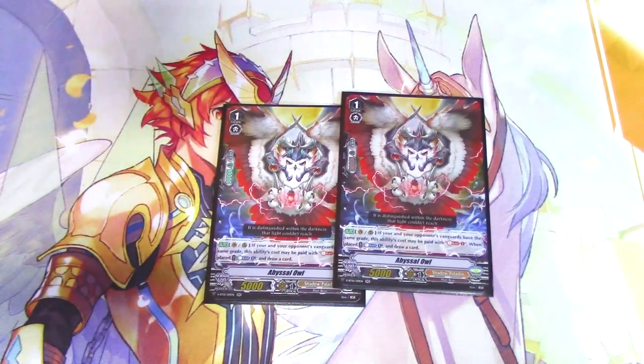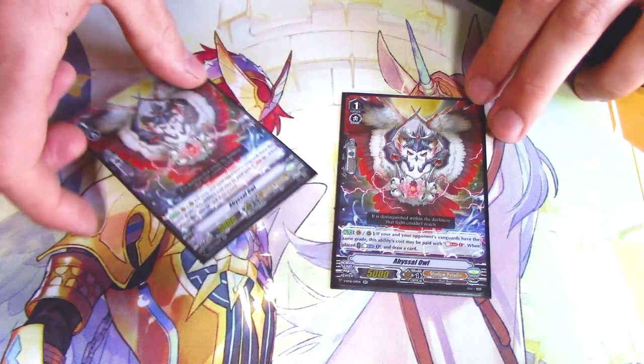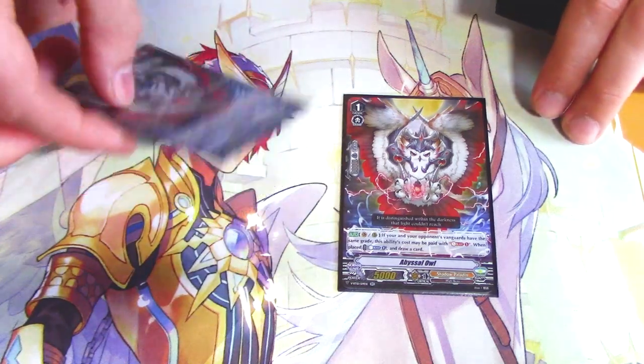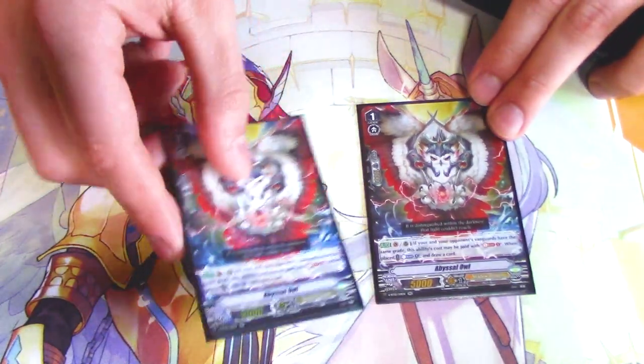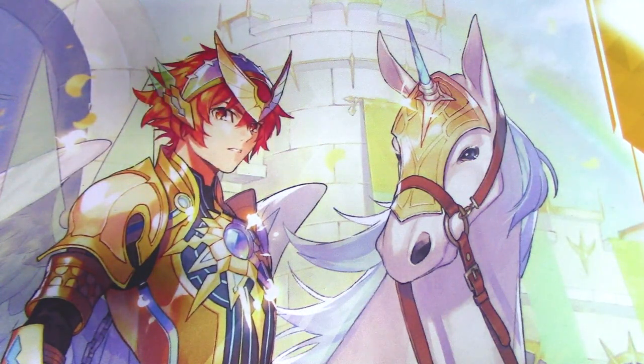Two copies of Abyssal Owl — it's a better Blackwing Swordbreaker. If your opponent and you have the same Vanguard grade, you can Soul Blast instead, and the skill is Count of Blast 1 draw. So, search it out, draw a card, throw it down, draw a card, throw it down, Soul Blast draw a card — it's just resources. You're just going to retire it for Phantom Blaster Dragon or Overlord.